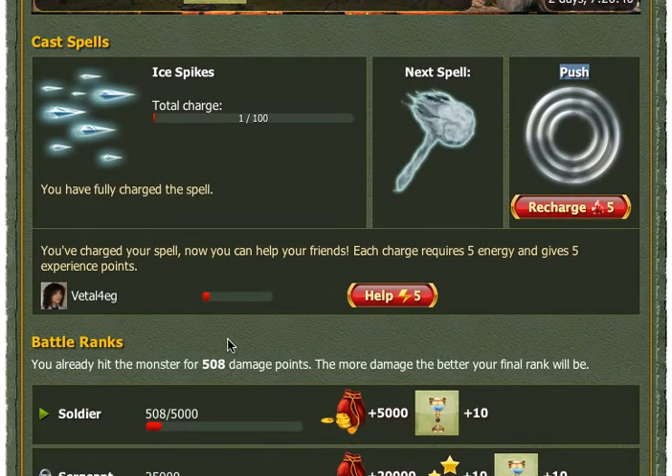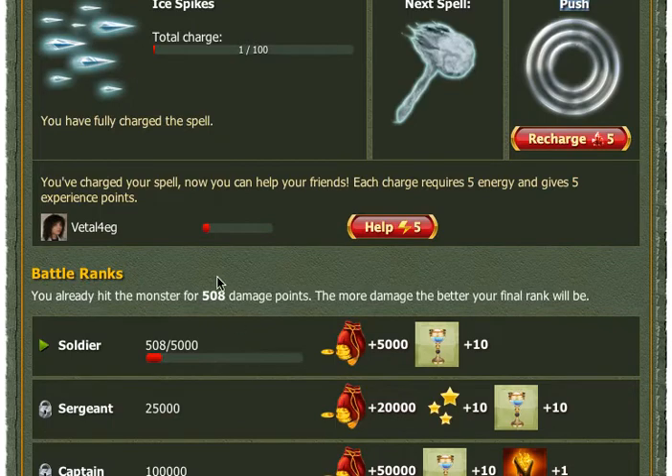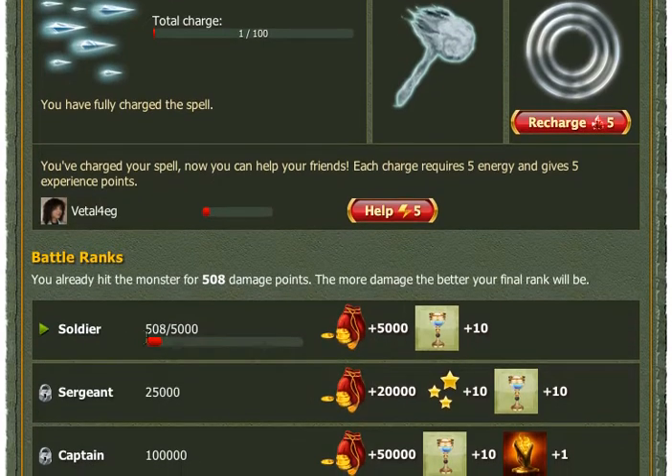While fighting, we'll deal some damage to the monster. In the titan fight, we have several battle ranks. Each rank gives us a reward when we defeat the monster. For example, the soldier battle rank will give us some reward if we deal at least 5,000 points of damage.